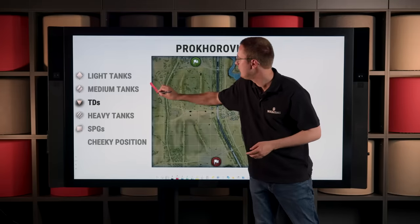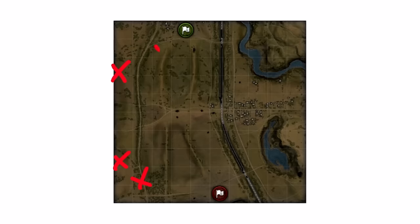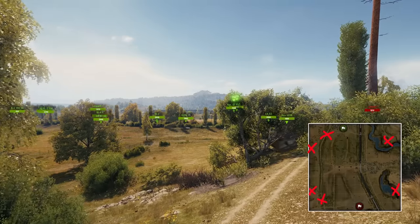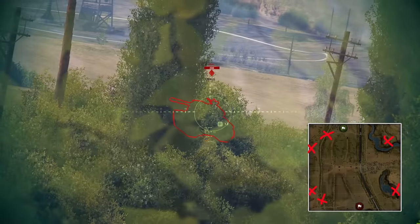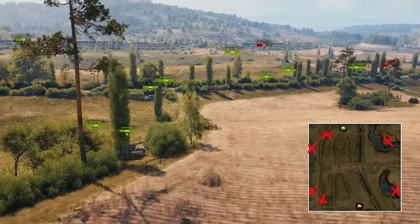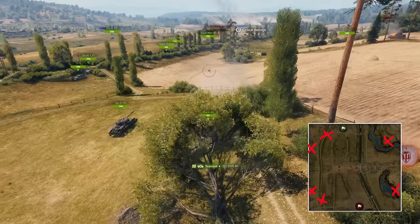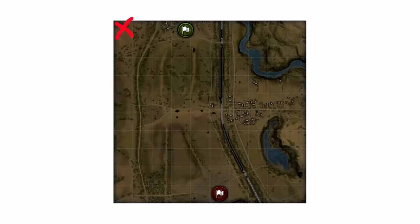Tank destroyers will most likely want to sit back in one of the aforementioned sniper spots to support their team as allies provide crucial spots. Be careful that you always have render distance onto the enemy tanks that get spotted, because your allies might not be able to keep that up for long. Sniping onto ridge-surfing light tanks is one of the most difficult but most satisfying things you can do in a tank destroyer on Prokhorovka.